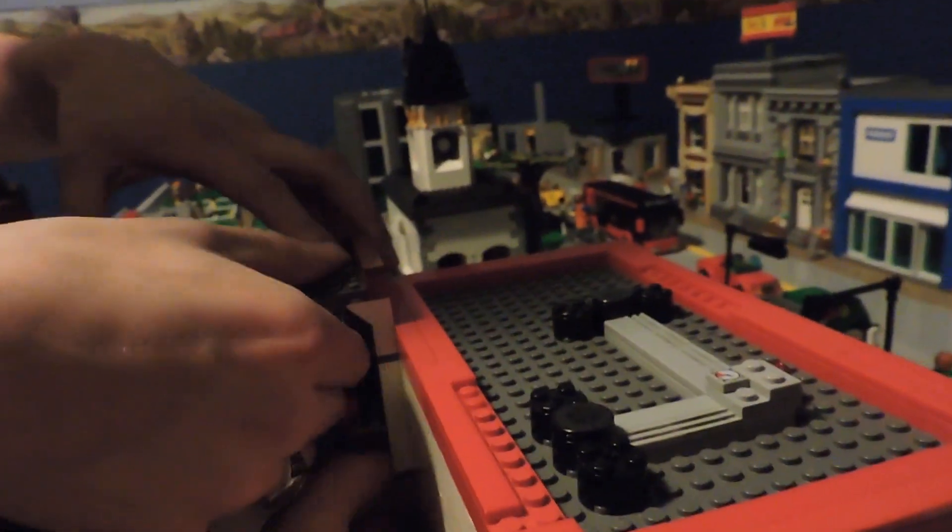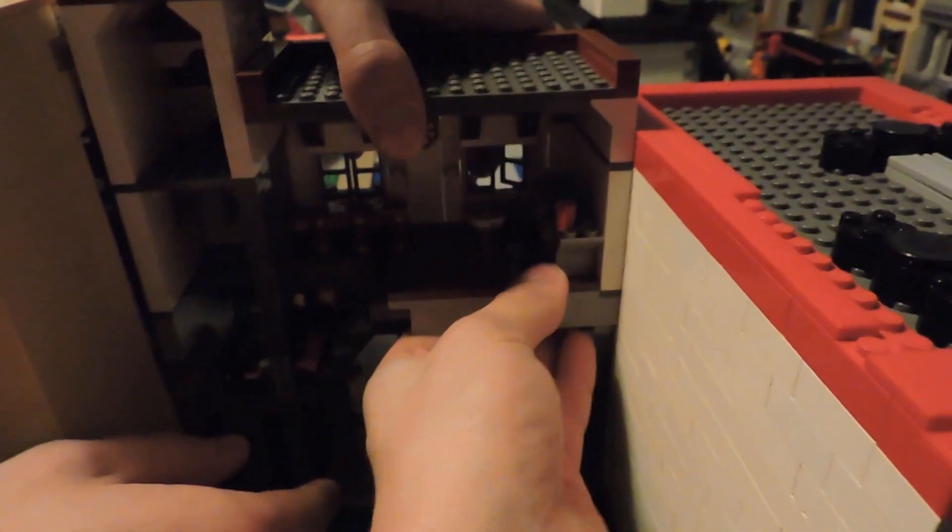The top part of the building is removable, so once it's ready it comes off to reveal the interior. We're also going to be doing an interior for the bike shop on the lower level.